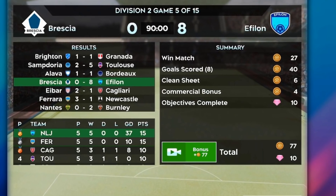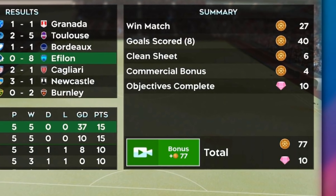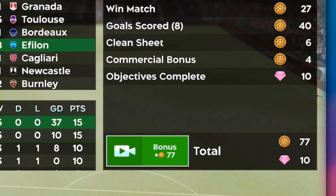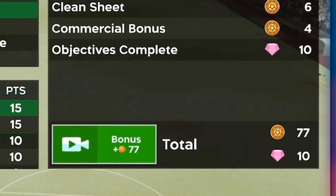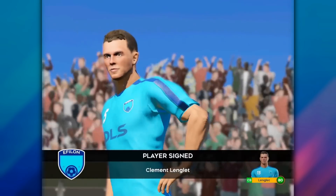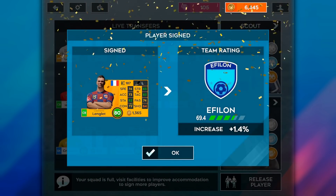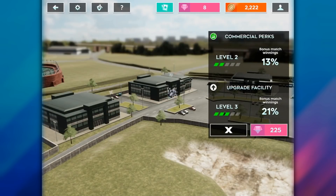I didn't even take into account the doubling of the commercial bonus you can do at the end of the game with the video ad. So it's an absolute no-brainer to upgrade your commercial facility if you're going for the long run. If you need that spike to get to 70 overall so legendary players will start showing up, buy a legendary agent. But if you're already there and you want to go through the game long-term, upgrade your commercial facility.